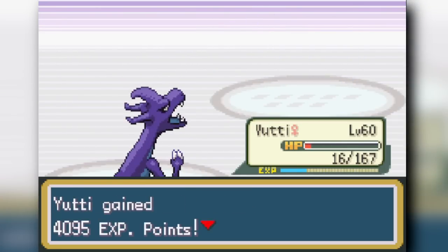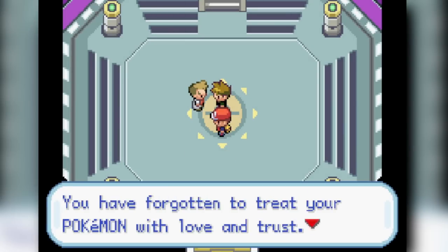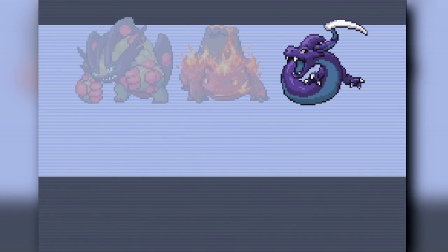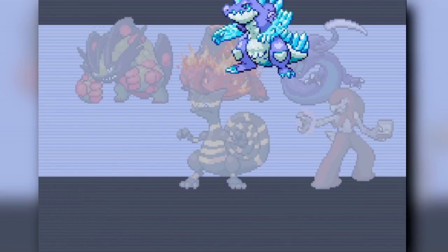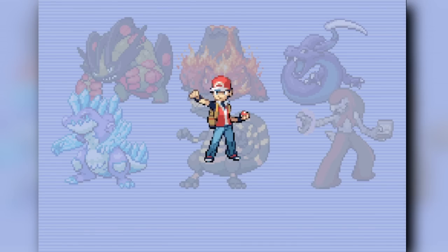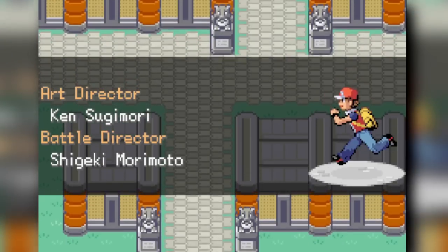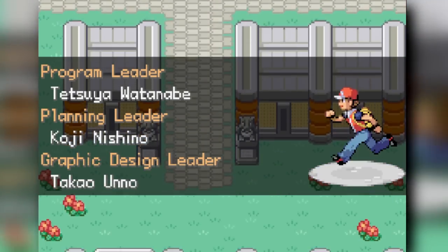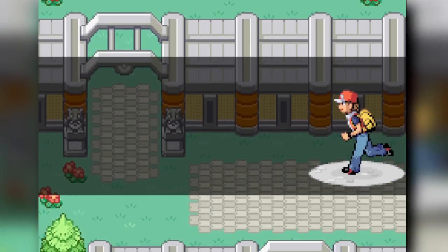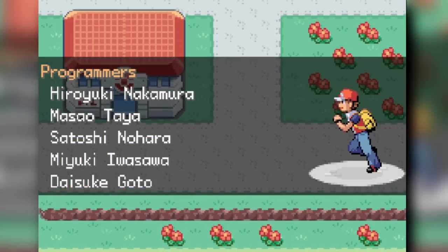We beat Pokemon Alt Red and complete the challenge! Very fun run — I got surprised re-watching it. The final team is a very interesting-looking cast of characters. Notably, Charizard had no wings in this game so I couldn't use Fly the entire run. Thanks so much for watching all the way to the end — it means a lot. Leave a like, drop a comment with future challenge ideas, subscribe if you haven't, and I'll see you next time. Peace!